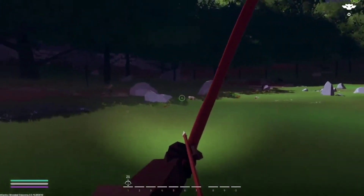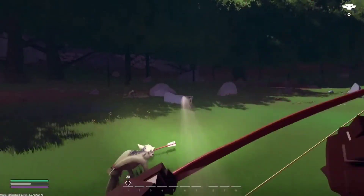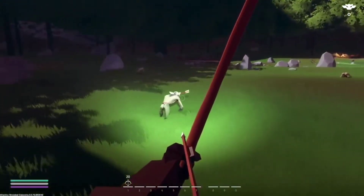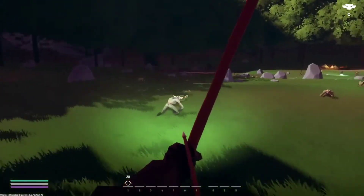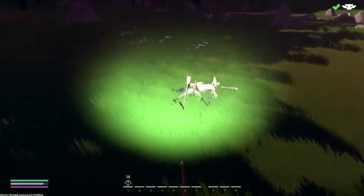Materium is a magical element that abounds in Mirandus. It can exist in many forms: as a solid state as infused ore, as a liquid state when used to create potions with untold powers, and it can even exist in a gaseous state, flowing in the air itself through the skies of Mirandus.